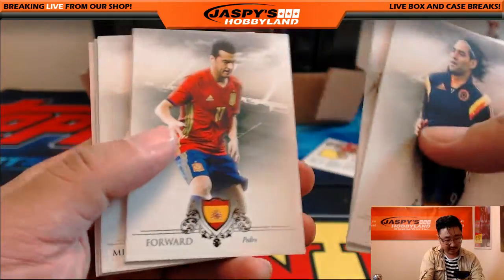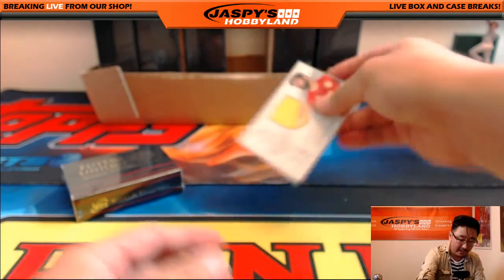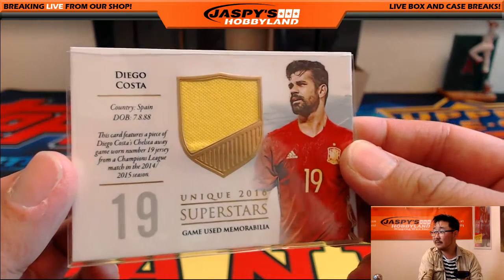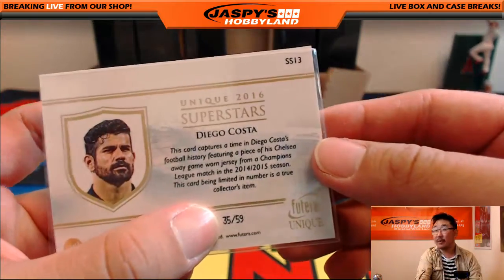There's Falcao, and the relic is Diego Costa from a Champions League match in the 14-15 season — it's a Chelsea away shirt, 35 out of 59.